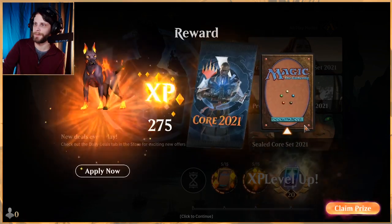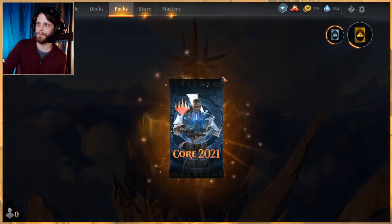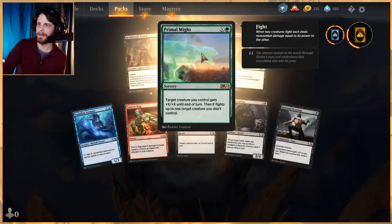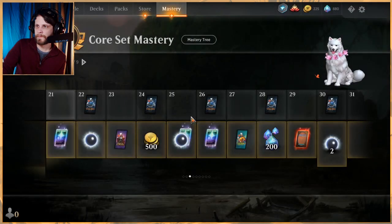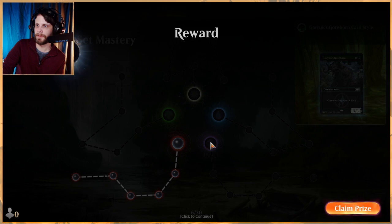Hopefully this one doesn't last too long because we are at the 20-minute mark. Let's go ahead and open our pack really quick — we'll do the pack opening and then the mastery tree because we did get an orb there. Primal Might — okay that's cool. I am liking this stack guys, Simic Ugin, it's pretty sweet.